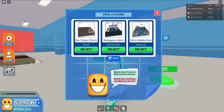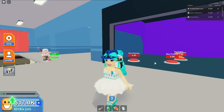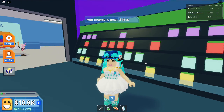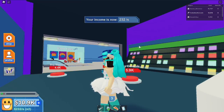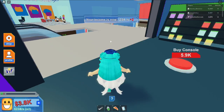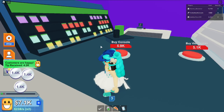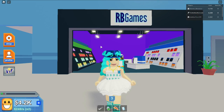I have a Blockbuster downstairs already so let's get an electronics — video game store. Let's buy shelving and video games. I don't know what these games are — there are no titles on them, just different colors, so you'll be surprised when you get home. My video game store, RB Games, is complete!